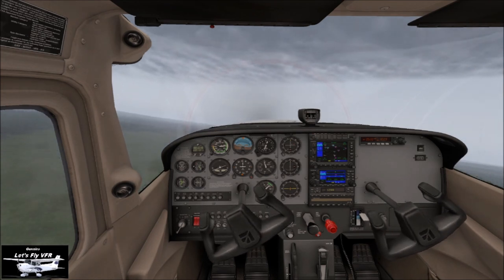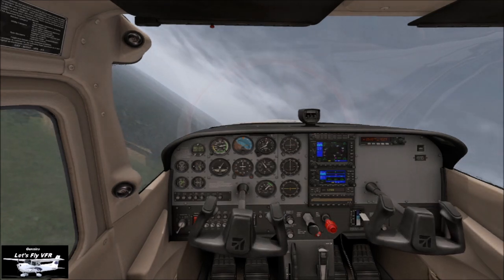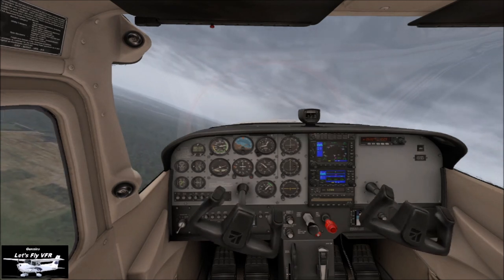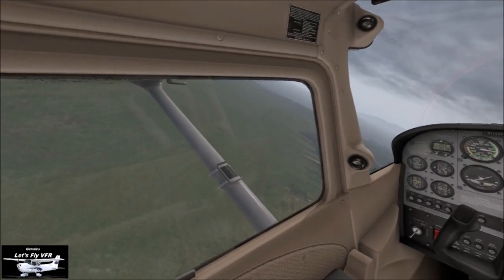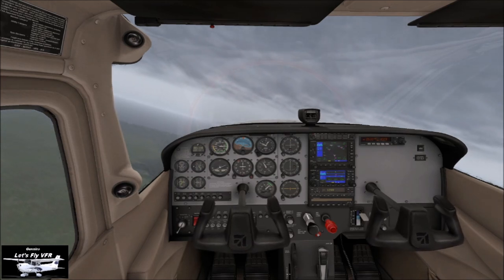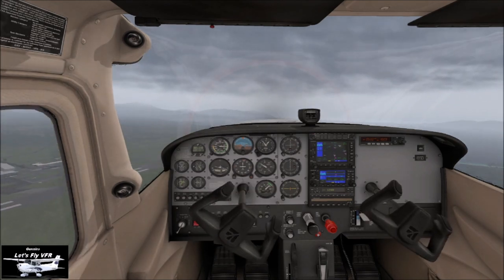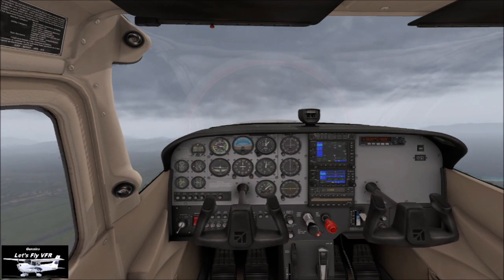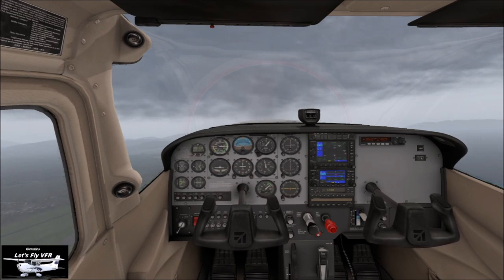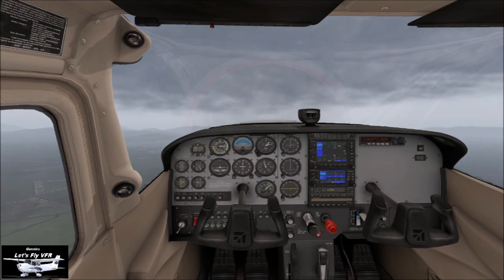Don't make the turn too steep — you don't really want to turn too steeply at still relatively low speeds. Coming around onto heading, and we'll continue the climb. I think we'll sit around about 3,500 feet; that'll give us a good safety clearance between us and the hills, and also between us and the clouds — unless of course they descend, and we'll account for that.